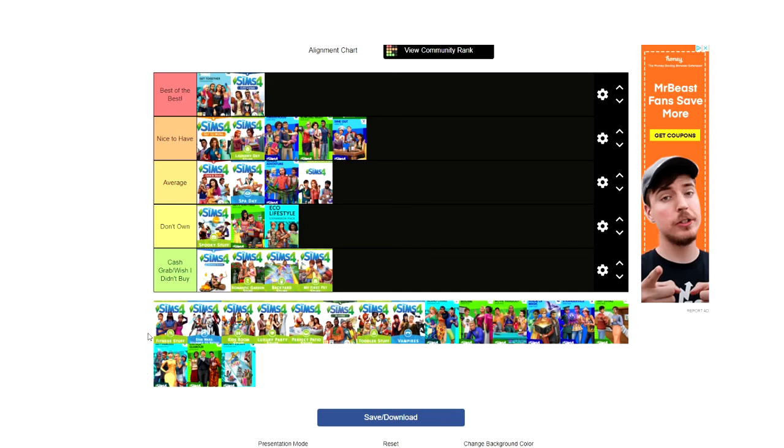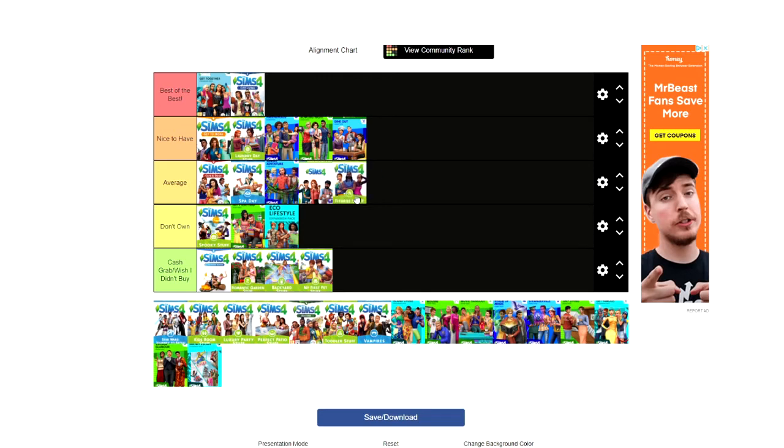Fitness Stuff is average — purely because I didn't buy it. It's not really a cash grab either. The Create-a-Sim items I don't use even in athletic wear, and the rock wall is okay but not crazy. I do like that you can find some prettier gems through it though.